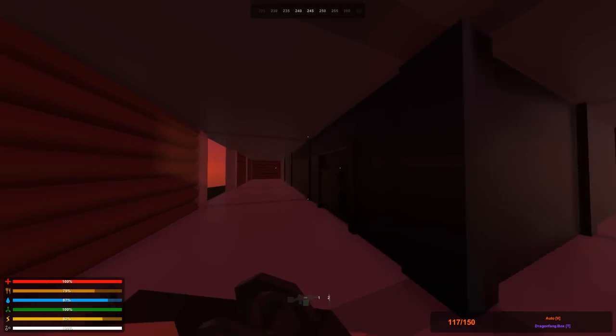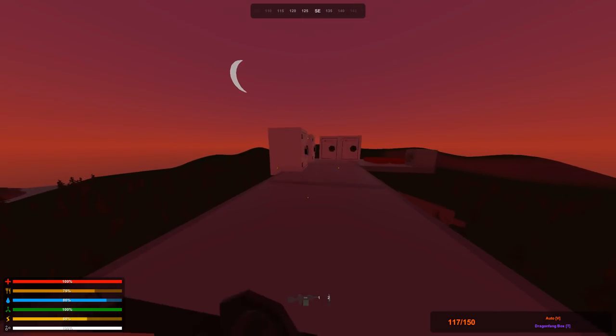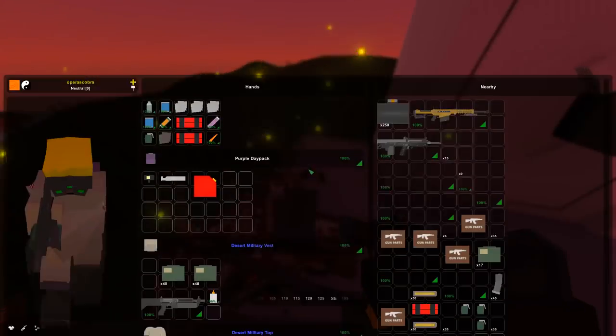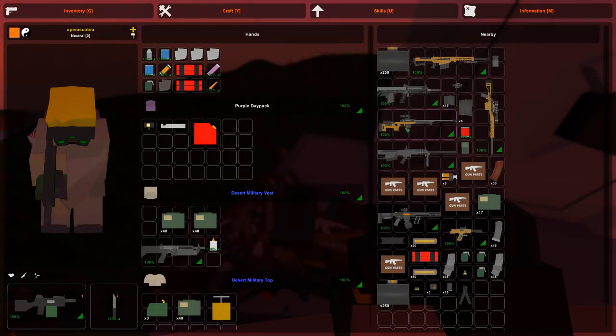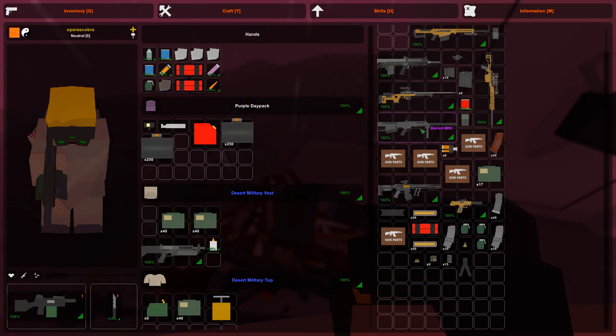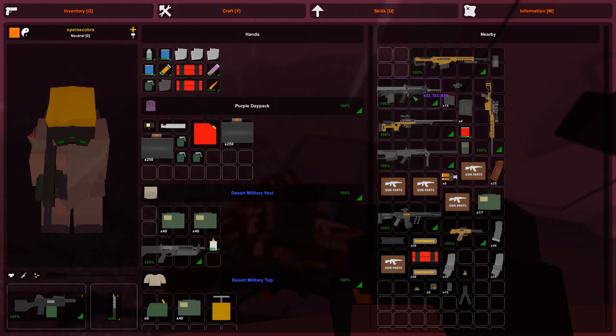We might have to just go up because there's nothing on that floor. I don't know which one I was shooting - I think this one. Yeah it was this one. A micro gun drum - two of them, a Barrett, a warloaf. I don't even know what half of these things are. I've never seen this mod pack - Caltech RFB, gun parts, explosive.